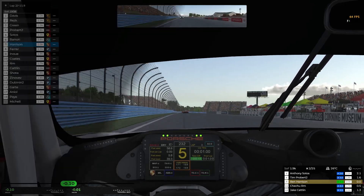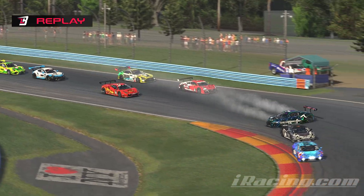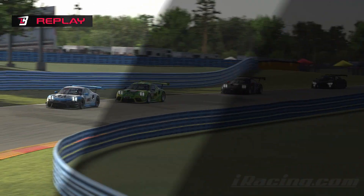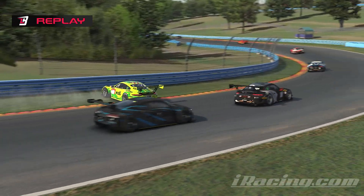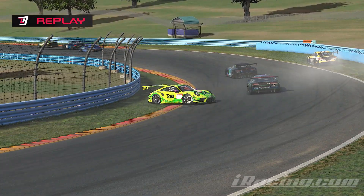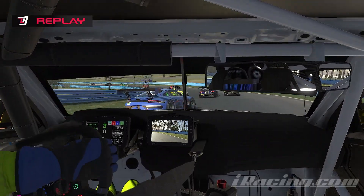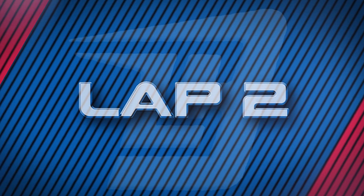Let's check out a replay of those incidents on lap one. This is Tim Probert giving Ryan Green a huge whack from behind — Green must be livid in the cockpit. Here's Inouye losing it just behind me through the left-hander, up onto the grass kerb, and look at that — another car out, a BMW on the right-hand side. Is he caught out by Inouye's spin on the inside? I'm not sure — I think he might have been losing the car anyway.